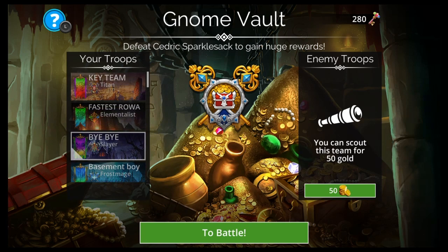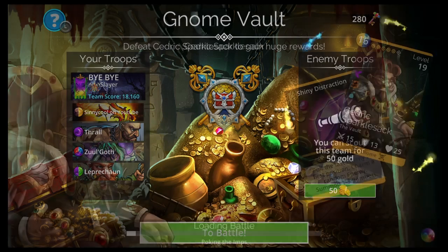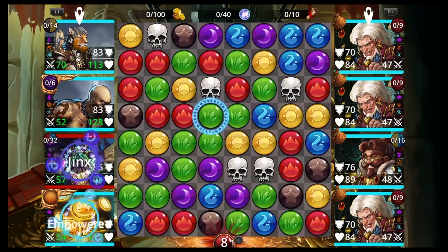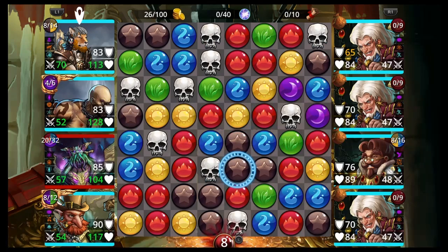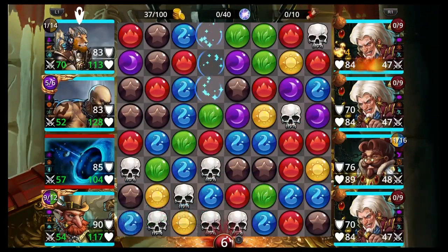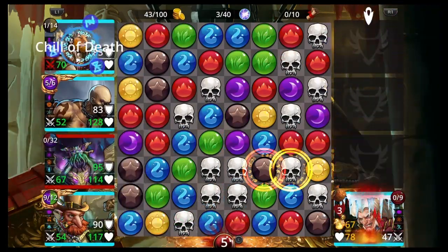I call it Bye-Bye because it turns them to dust. It's Flammifer, Thrall, Zoolgoth, Leprechaun, Slayer Class, double purple, yellow, minus green. We're doing the Fireblade thing again, same as the last team, except with Slayer instead so we can get that Enrage. Usually you'll cast your Leprechaun and get up your Thrall. Let's take brown and red, try to get everything going — extra turn, Zoolgoth. That's our Fireblade doing work.